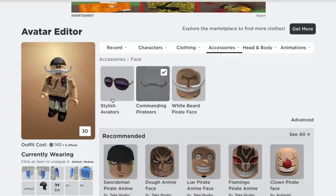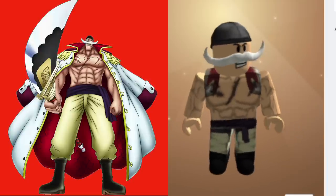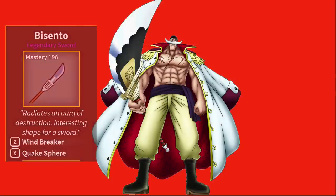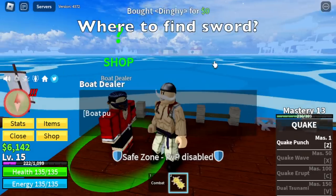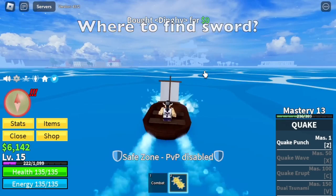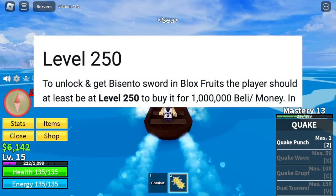After this, what else do we need? Here's Whitebeard. Oh guys, we need the weapon and the coat. Good thing we don't need to buy that with Robux — we can get the Bicento and the coat in the game. So guys, where can we find the sword? Don't worry, we will get there. But first, we need to grind, because we need level 250 in order to buy the Bicento plus one million bellies.